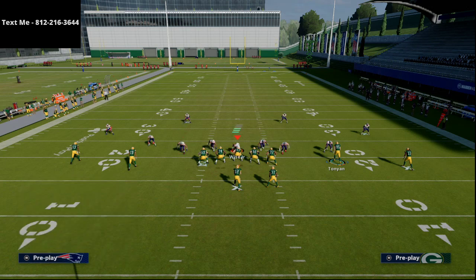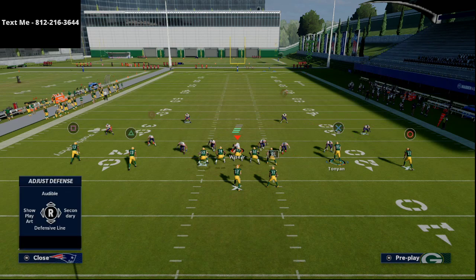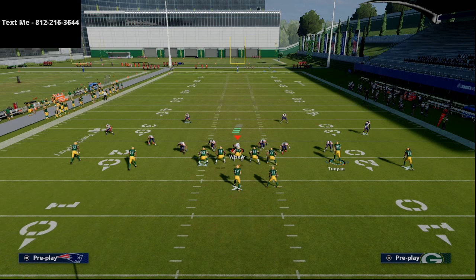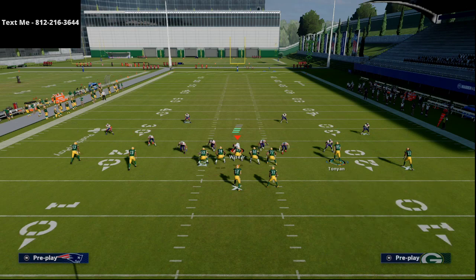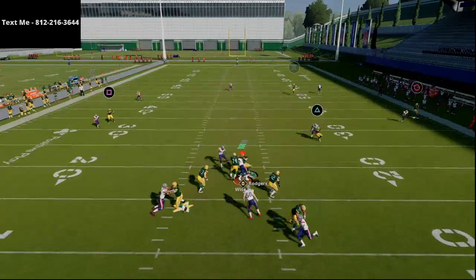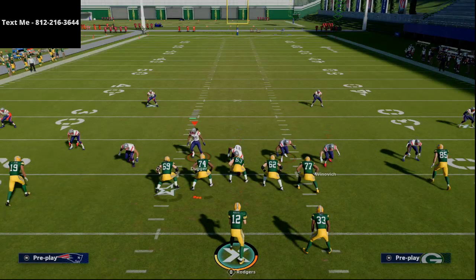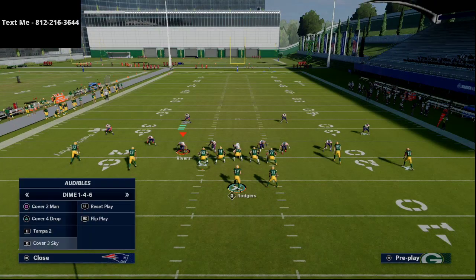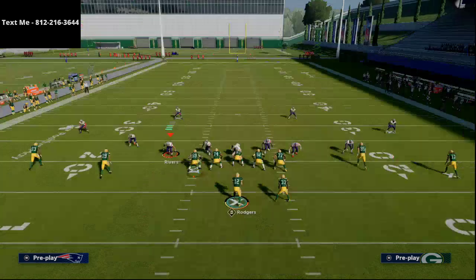What most people are going to be doing out of their Cover 3 — if they just come out in a base Cover 3 shell — is we're going to put our right-of-screen slot receiver on a simple streak. That's the only adjustment, really. The only other thing I like to do is take the left-of-screen wide receiver and put him on either a curl or a dig. At the snap of the ball, this tight end on the right side of the screen will occasionally burn the defense deep, depending on the corner's awareness.